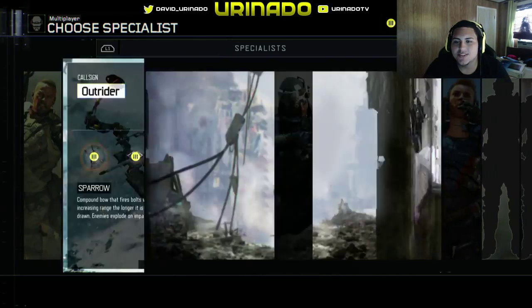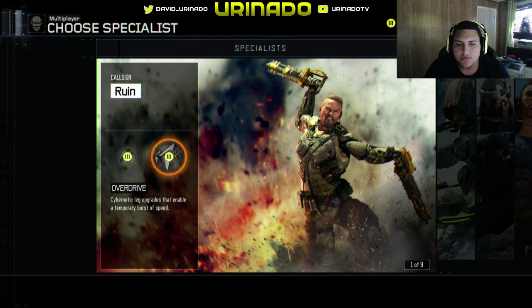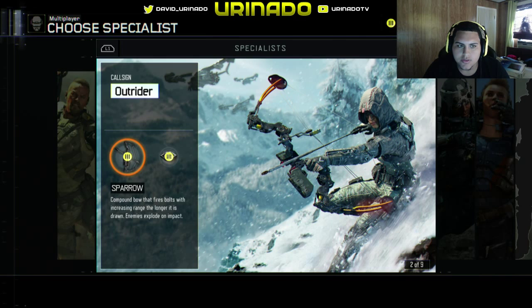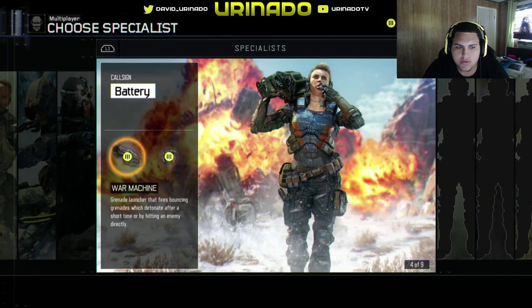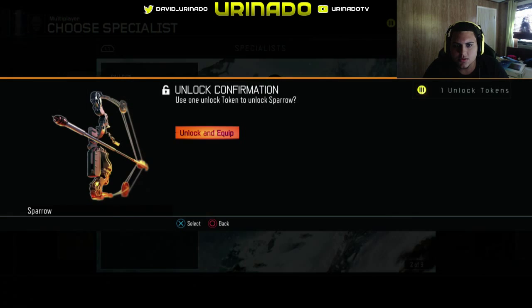This is me running into it. I'm still a little indecisive with what I want to pick here. I don't know if I want to go with the Gravity Spikes, or do I want to go with the Outrider, or do I want to go with the Prophet, or do I want to go with the War Machine. I honestly don't know. Let's just go with the Sparrow.